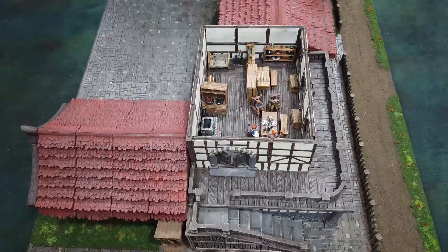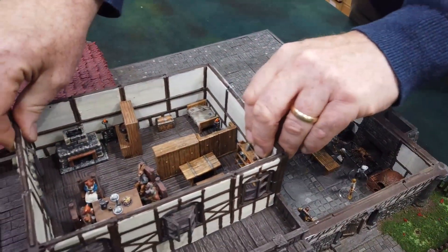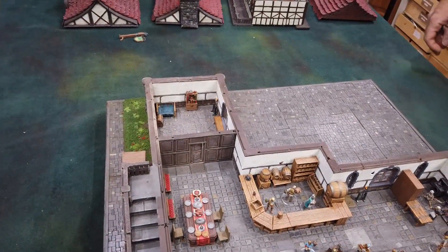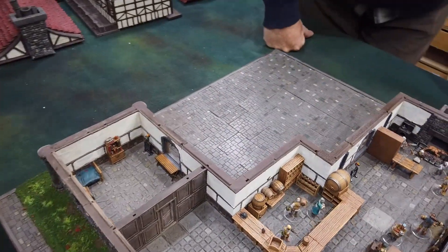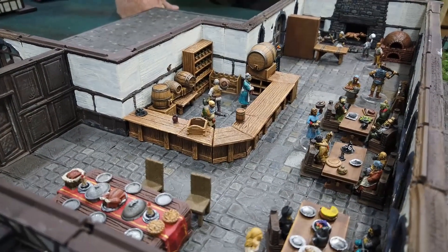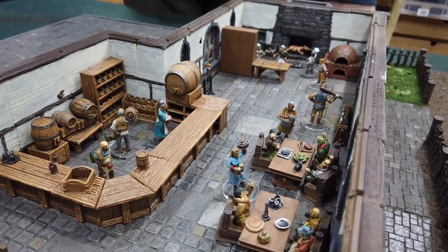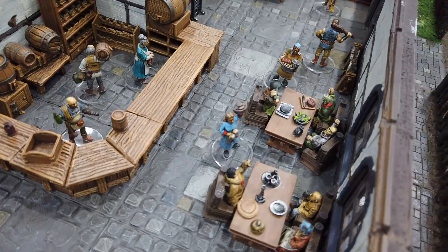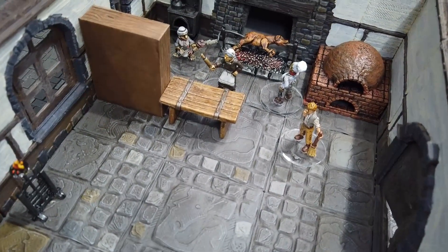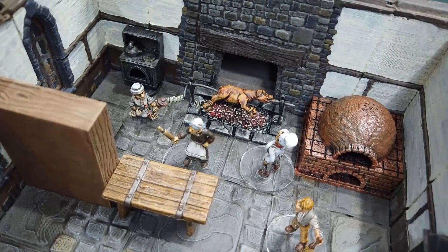Let's take these pieces off and have a look at the inn underneath. We've got a central bar area with the innkeeper and his wife and the cellar men — these are all Otherworld miniatures. Most of the scenery inside has been 3D printed. The bar, I think, is three files off Thingiverse. Down at the far end we've got the kitchen — a halfling cook and the old crone with the rolling pin, all Otherworld miniatures.